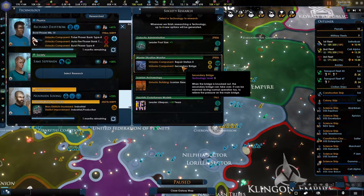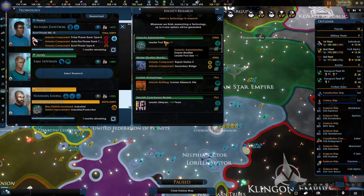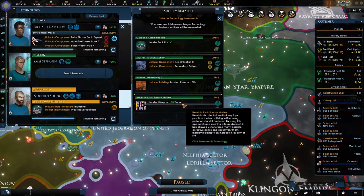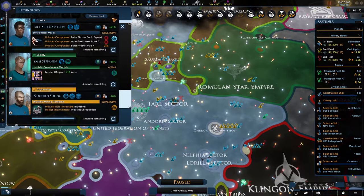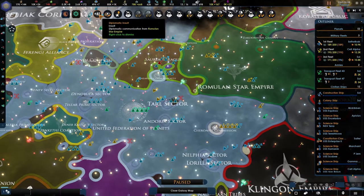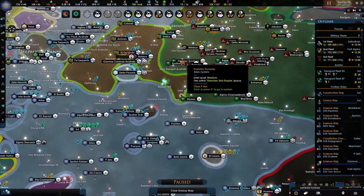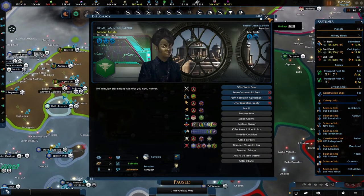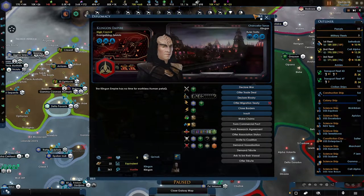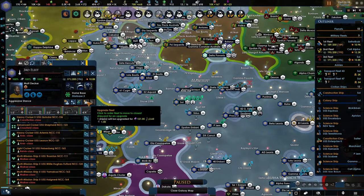Advanced healthcare — nice. Repair station, secondary bridge. I kind of like the idea of leader lifespan. The Romulan Star Empire just decided to insult me — well, that's okay. A dish best served cold. Oh yeah, it is best served cold. There we go — we have one upgrade room going.